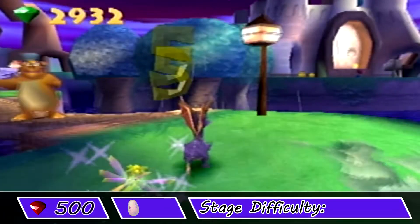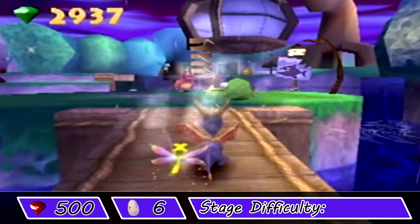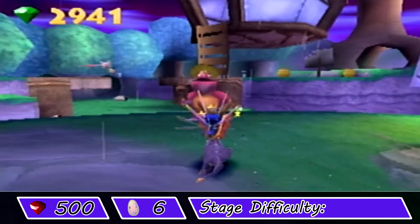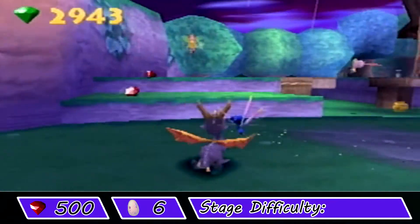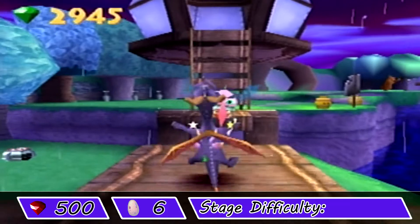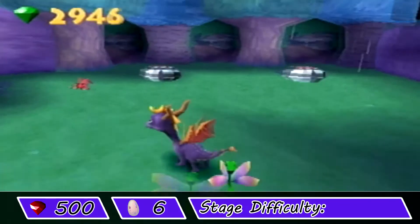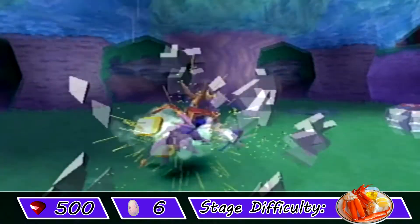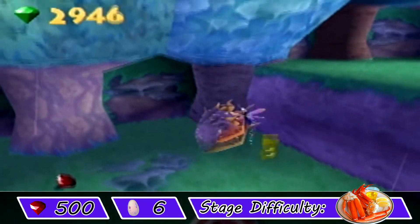Spooky Swamp. It's got 500 gems, 6 eggs — go figure, just like the other levels. And if you ever get hurt, look for some crawdads. This is kind of a Bayou-esque level. If we're talking difficulty, to get 100%, this is not hard at all — more, it's annoying. There is one minigame in particular I'm thinking of, but difficulty-wise, it's a little tough, but easy to get through.